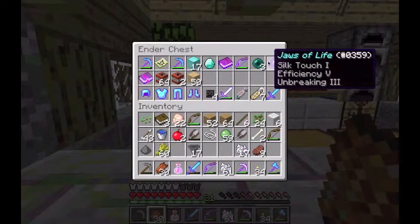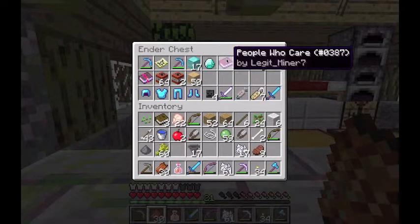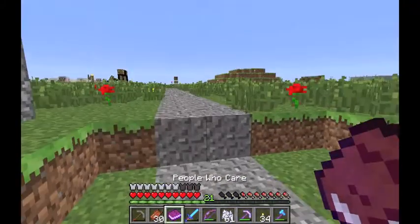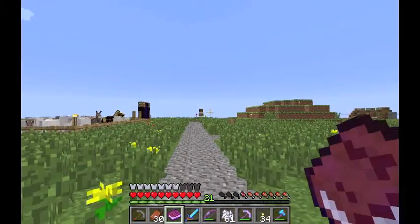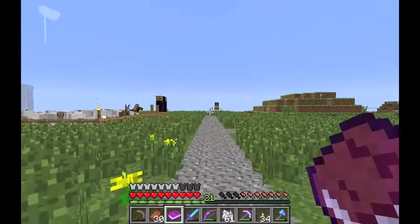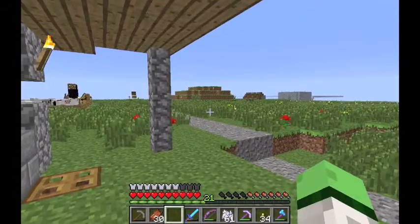Now I just need an Unbreaking book, and I think that's pretty much it. Jaws of Life — oh yeah, this book. Whenever someone says something which really no one should actually care about, I just give them the book of people who care. Everyone was laughing when I handed it to them, and that's why I keep it in my ender chest.